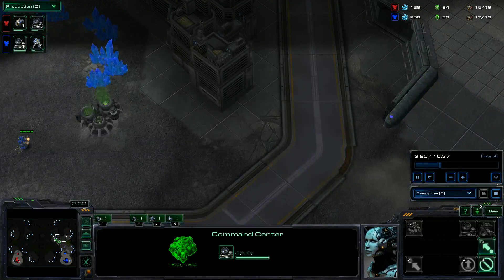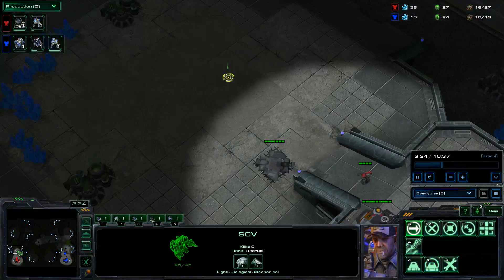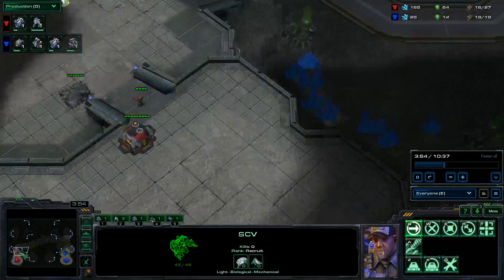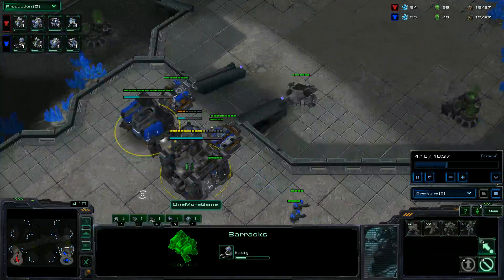I open up with this one scouting SCV, and it is going to go to my opponent's base. He's not going to see an expansion, and I try and pop into his base. I know for a fact that when I go up into his base I see something building, but I was not able to click on it fast enough. So I'm going to be assuming that it is going to be a factory.